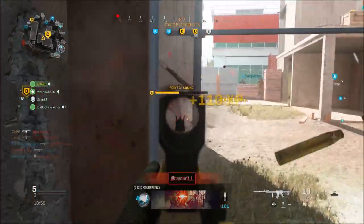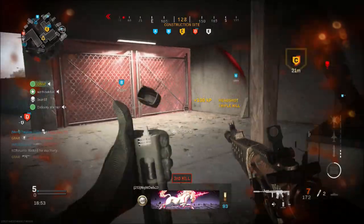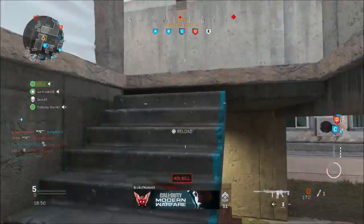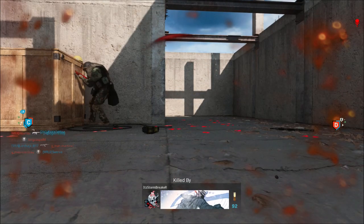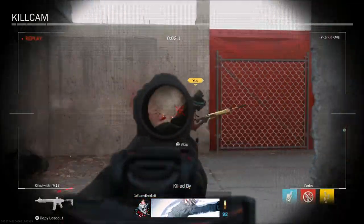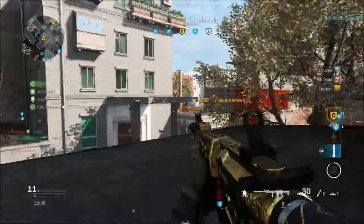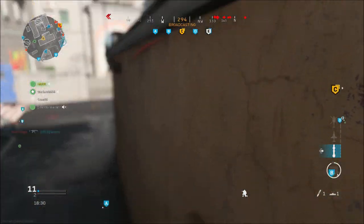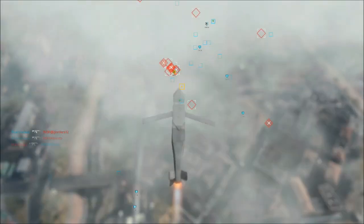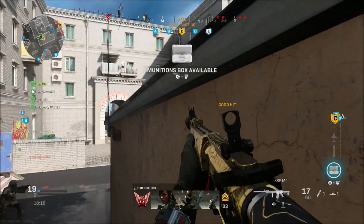There's a new shotgun, the VLK Rogue. They fixed tons of exploits on Hackney and Piccadilly, and various bugs and exploits in ground war as well as some 6v6 maps. They also fixed the after-action report that would display zero in the challenge field, fixed a bug that would spawn players elsewhere on the map using attack insert on Rust, fixed a bug allowing throwable field upgrades during the round countdown, and added the option to toggle between a square or circular minimap.